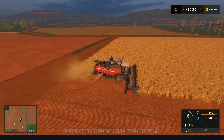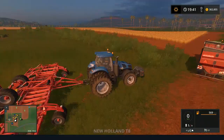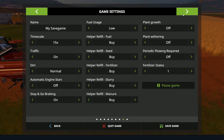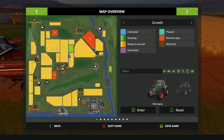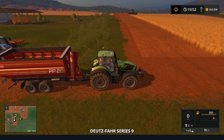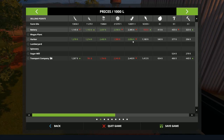The combine is filling up nicely — our soybeans are doing alright. Let's jump over here to the Deutz-Fahr and see what we have. Fields seven and eight are combined, six and two are combined, and I'll eventually get fields four and five combined. Field one is here, and field 14 is ready to harvest with sugarcane again, but that'll be for another episode. Right now I have quite a bit of sunflowers and that price isn't bad; the soybeans price is actually pretty good.